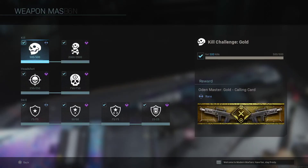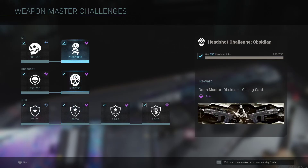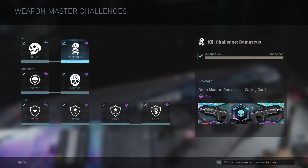Going into the Odin Challenges — the headshots are obviously what I'm focusing on. You're going to want to head glitch in shipment. You want to be keeping your headshot ratio at around 0.4. The reason for this is because if you have a 0.4, or 40% headshot ratio, then these challenges will go up at the exact same rate.